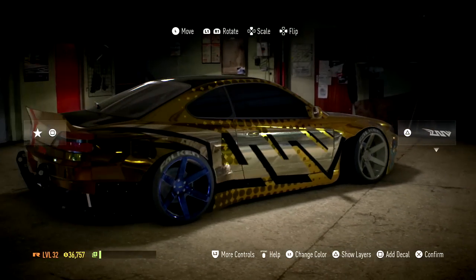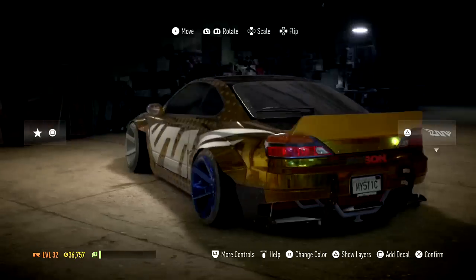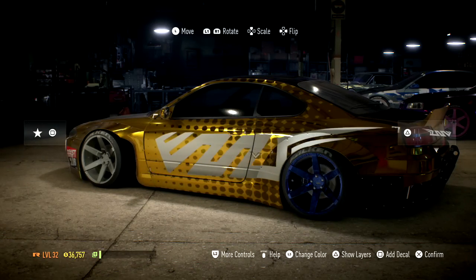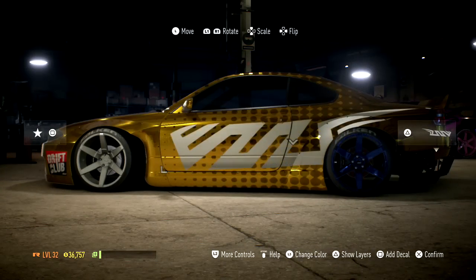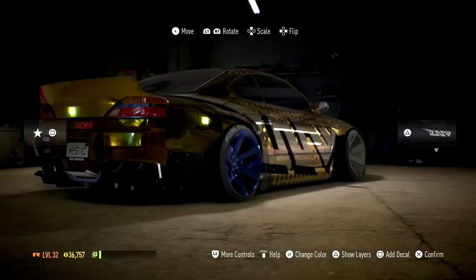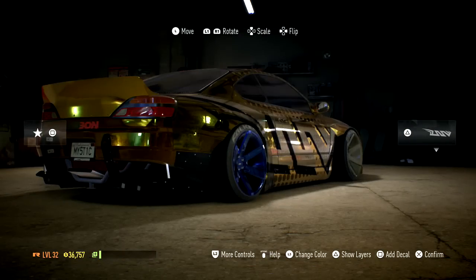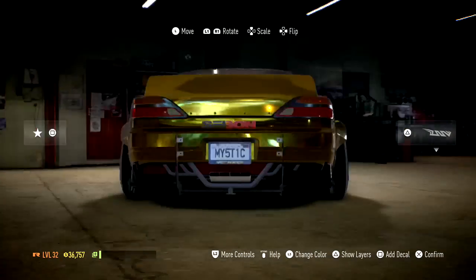Vice versa — if I put it all the way to the drift side, the car gets way too squirrely, and sometimes whenever I try to drift the car won't turn or it won't initiate a drift. It'll just brake and then turn. So there are some things where the handling and the controls are super spotty.